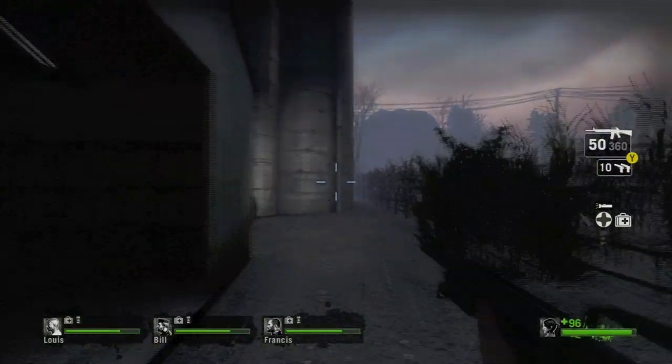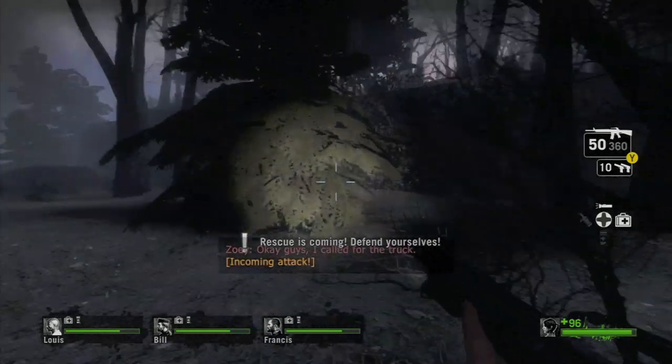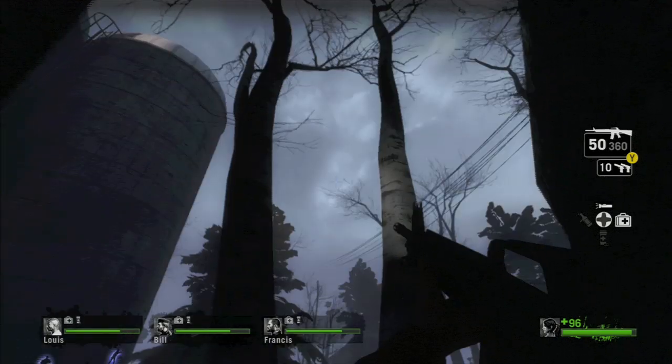You're going to head out the front door and head towards these two silos right here, then turn the corner. You'll have this pine tree right here, and you come across to these two trees that form a V.